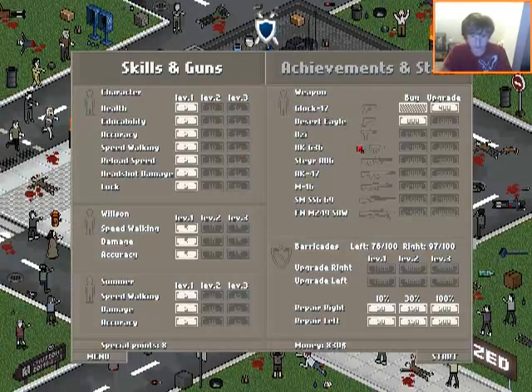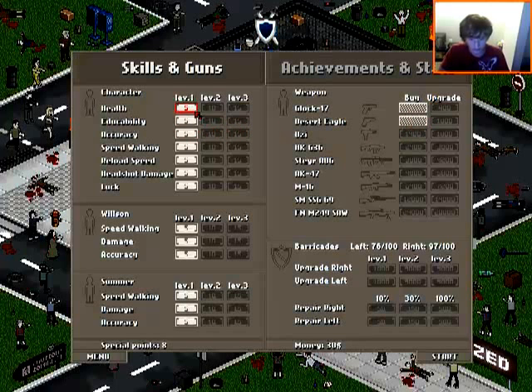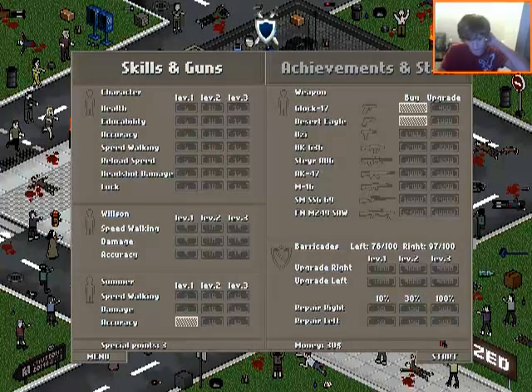After each wave you get to go up to the shop here. I could upgrade my Glock or buy the Desert Eagle — I'm going to buy the Eagle. You can also upgrade other stuff. They don't have that much, but it's very important. So we're going to upgrade Summer's accuracy and continue.